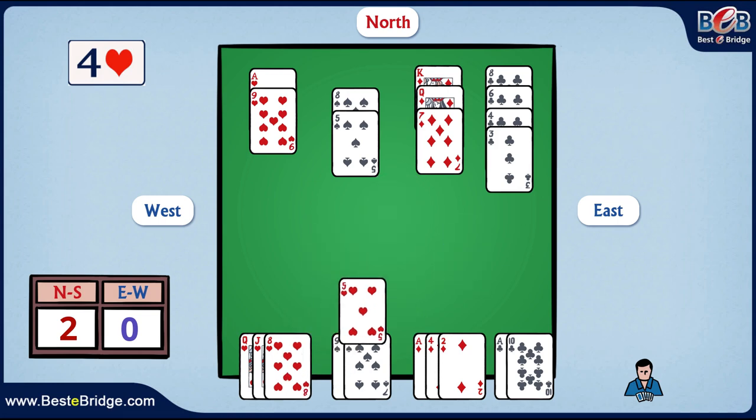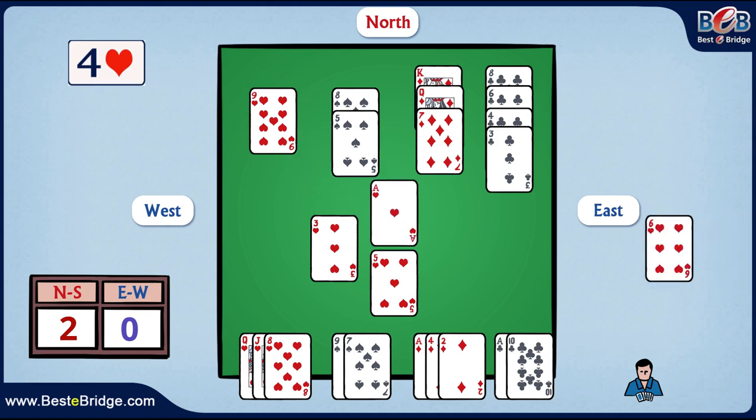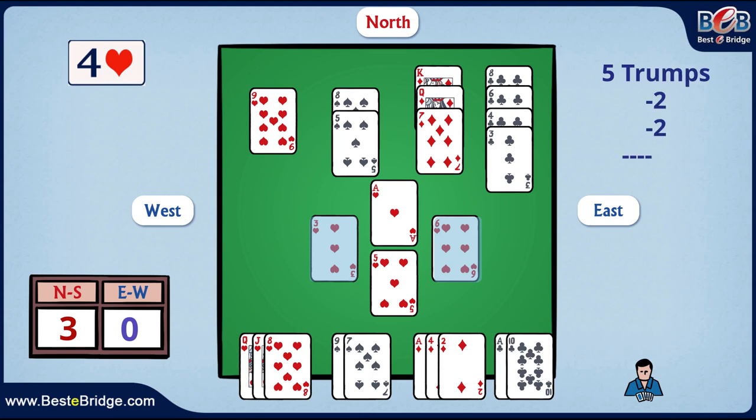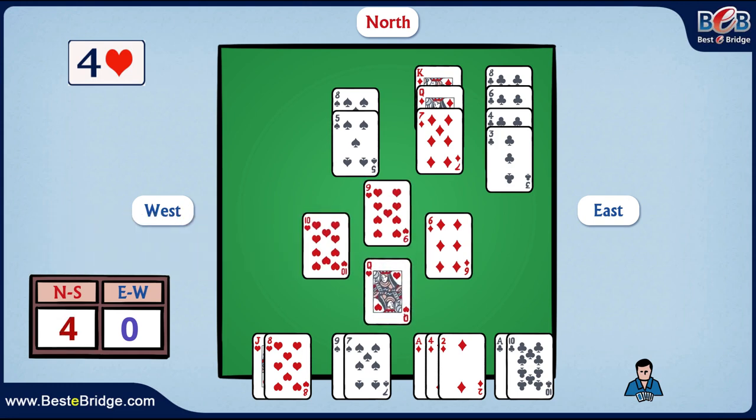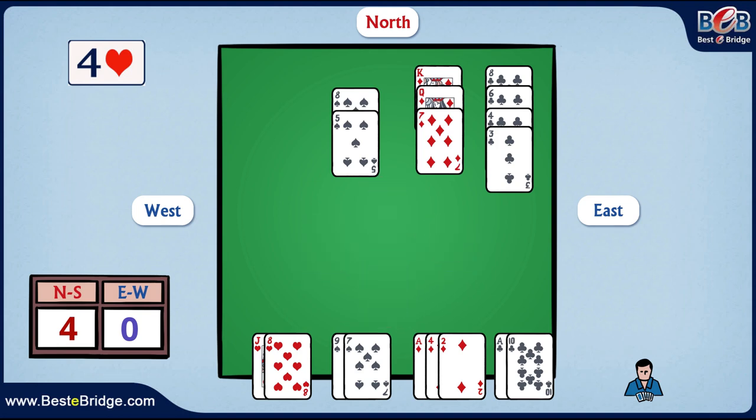We will play another heart round and now win with the ace. Again, both opponents followed suit, meaning that now one of the opponents still holds the last trump card. Therefore, in order to draw this last trump, we will play a third round of hearts and win with our queen. Note that West held the last trump and was forced to play it. Now we have removed the Damocles sword from our neck — in other words, we have eliminated the ruffing power from the opponents — and we can breathe easy and cash our tricks in the side suits without fear.